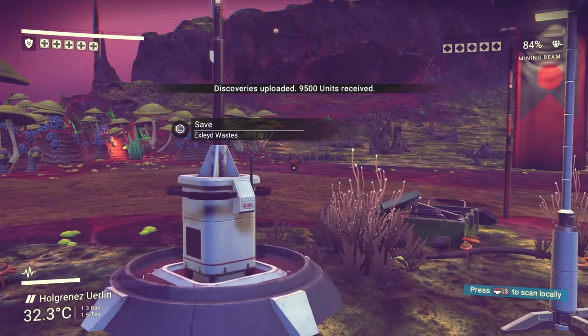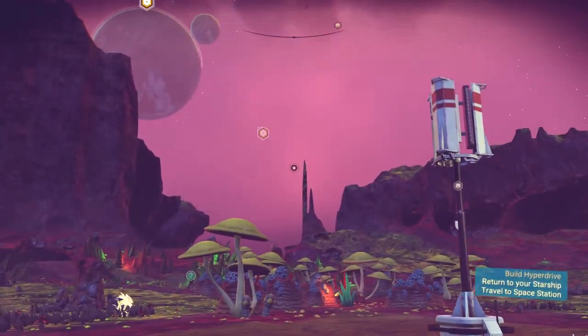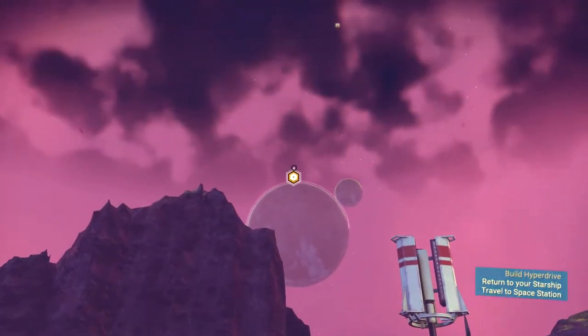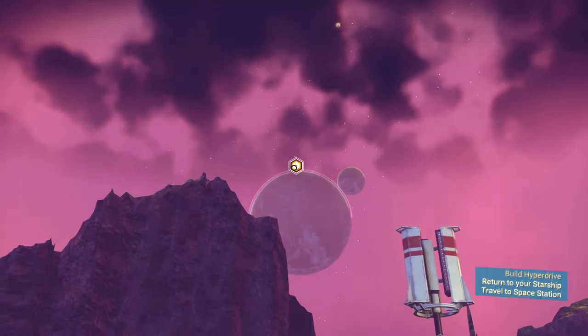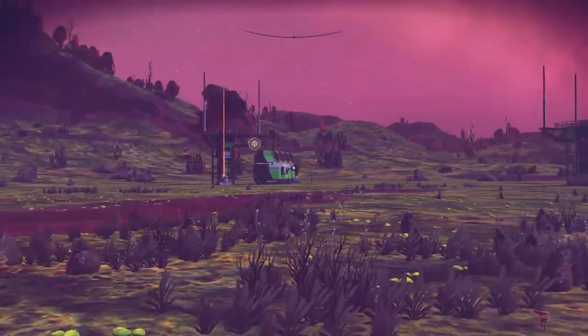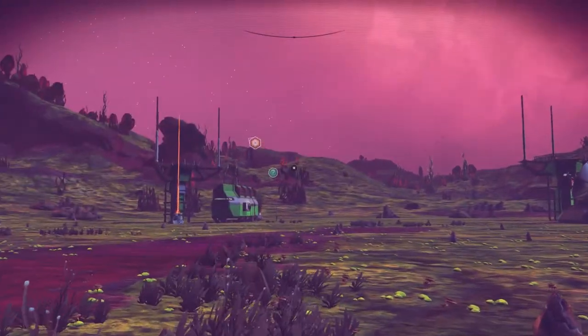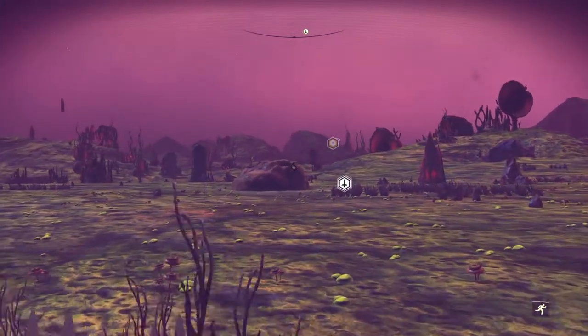So we've received 9,500 units for all of that. We've still got the space station up there, which I feel like we should go to. The objective just said to go to the space station, but I think it also said build hyperdrive, which we need to do.